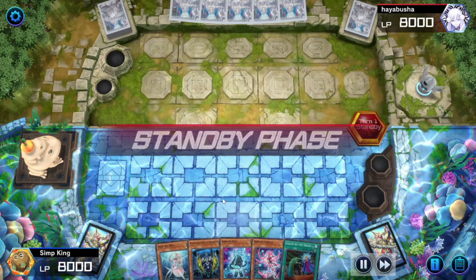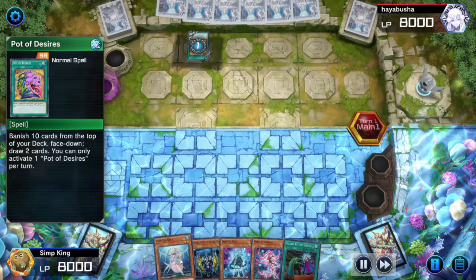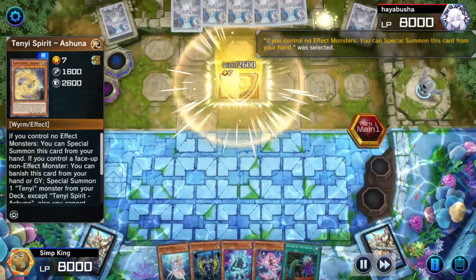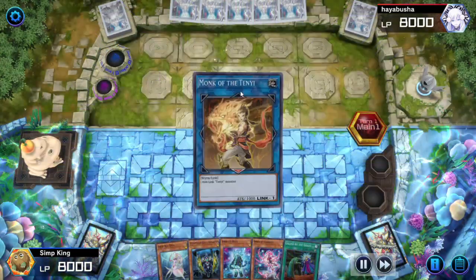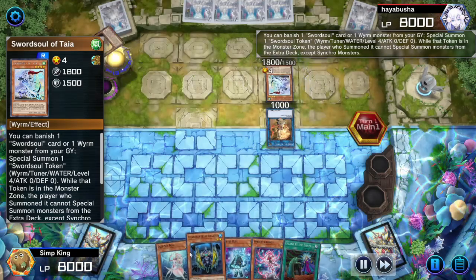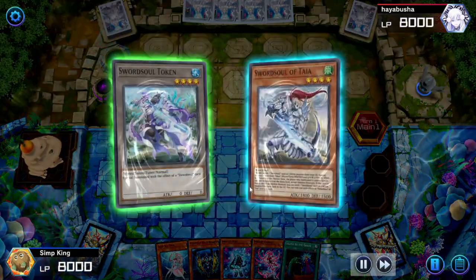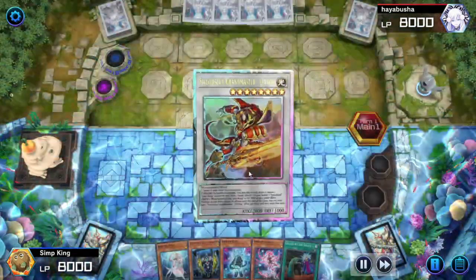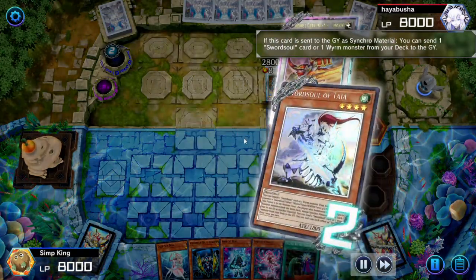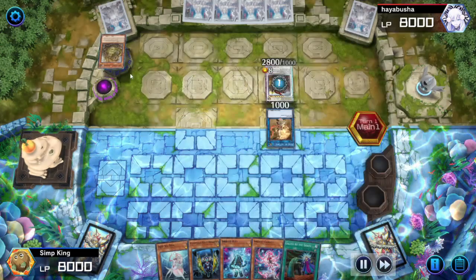Alright, going second here. We let our opponent set up — we don't have any interruption so we just have to see what board they make. It looks like they're playing Swordsoul. If you like the channel and like these videos, make sure to subscribe. I'll have more videos on Sprites in the future, more videos on cool water decks, and some other cards from the new release packs that are pretty sweet. I know Psychic Punisher is a card I want to check out — let me know if there are other cards you want to see in a video.